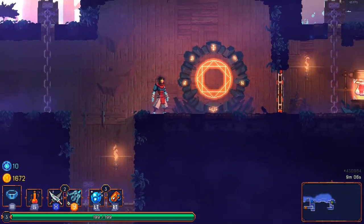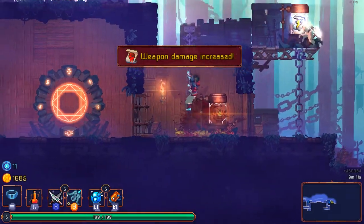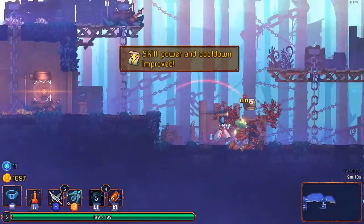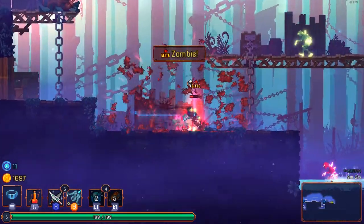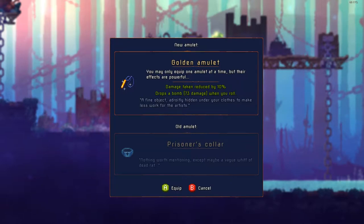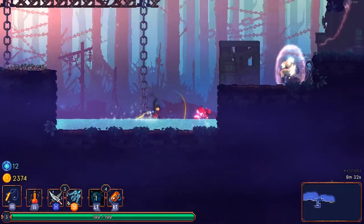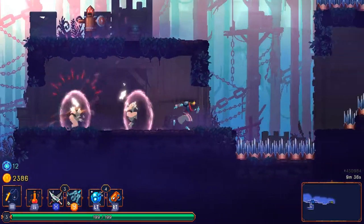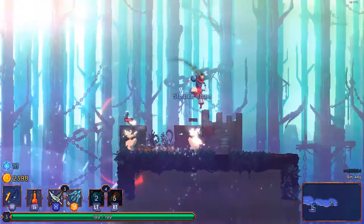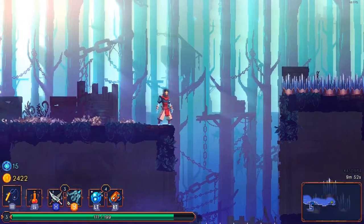I've never been able to reach one of those timed doors before it closes. We got a level four skill, a golden amulet that reduces damage and drops a bomb when I roll — that sounds powerful. We're doing backstabbing and getting a lot of upgrades this time around. My damage is insane right now.